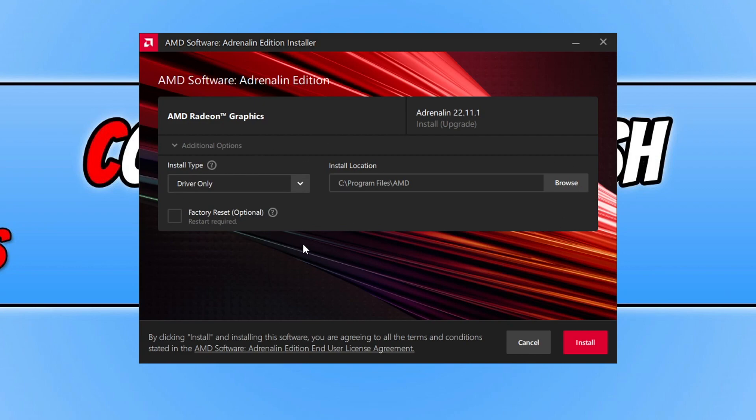Unless you only want to install the driver — that's up to you. I like to have the AMD software and everything installed with the driver, so I'm going to do Full Install. Once you're happy with the options selected and happy with the terms and conditions, press Install.